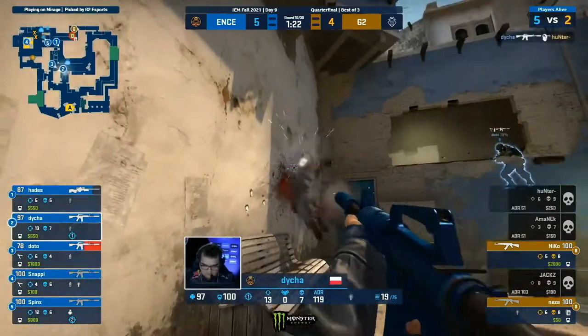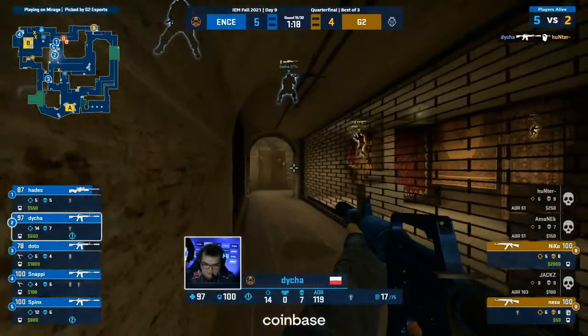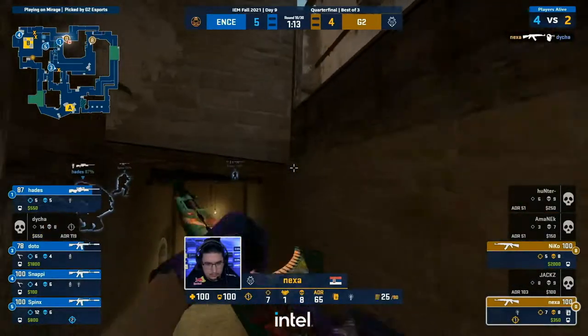And Hunter here — nothing he can do. They know exactly his lurky boy plays. They pushed out both at the same time. ENCE playing this very, very well — this is great Counter-Strike. Deha just looked away. That's unfortunate.